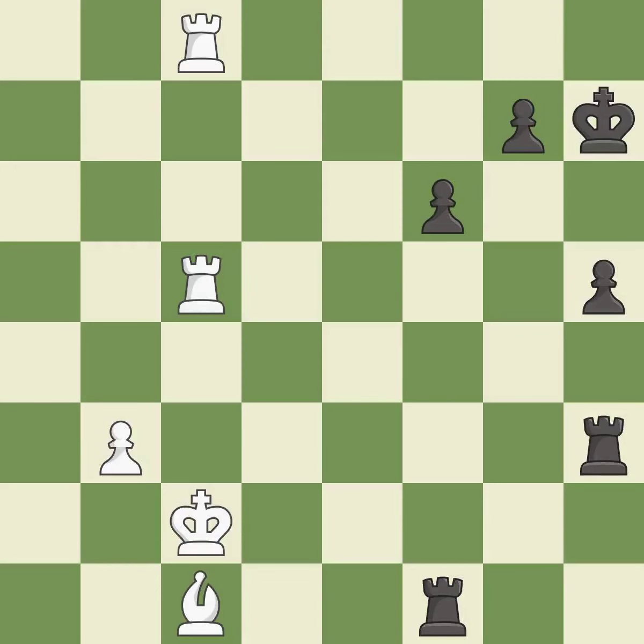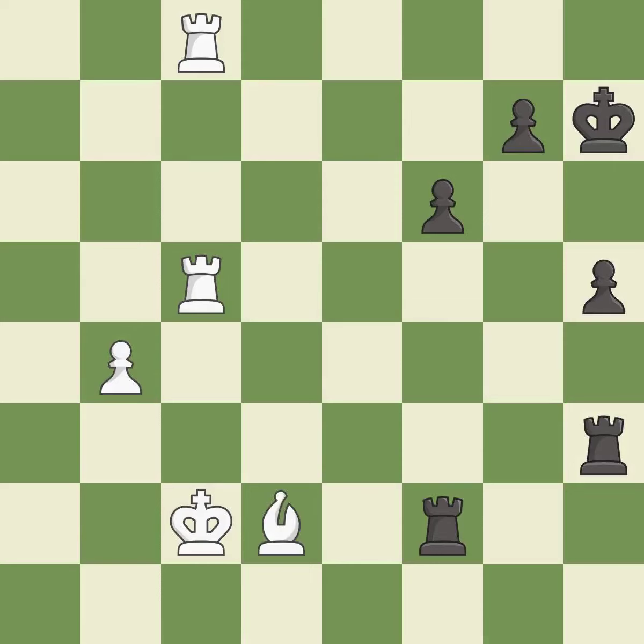This pushes a passed pawn — it is good. The passed pawn moves towards its goal. This threatens to push a passed pawn towards promotion — it is excellent. This misses an opportunity to push a passed pawn towards promotion — it is an inaccuracy. This blocks the check from an opposing rook. This is the only move that works — it is a great move. This overlooks an opportunity to push a passed pawn towards promotion — it is a mistake.